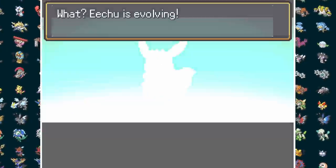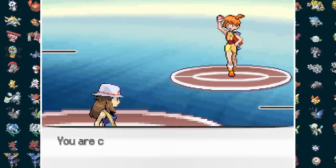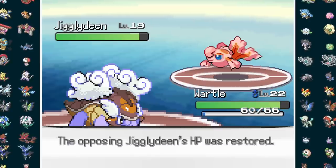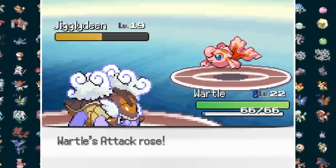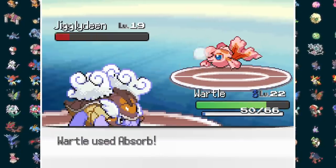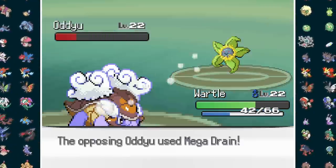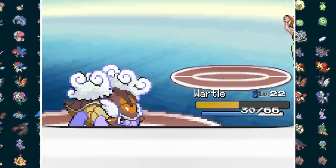While grinding for Misty, our Pichu half of Ichu evolves into Pikachu. We start with Wartle against Jigglydean — Razorleaf doesn't quite get the kill, so we take a disarming voice before Misty heals. Absorb brings us back to full, and I decide to curse since the normal water type doesn't really threaten us too much. Two curses later and a pair of absorbs get the KO, so now it's just down to the ace, Odyu. Our double turtle has no problem tanking mega drains and completes his sweep with plus-two razor leaves, getting us the Cascade Badge.